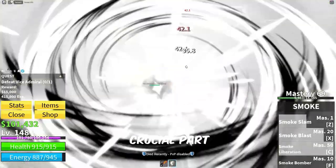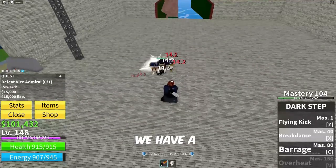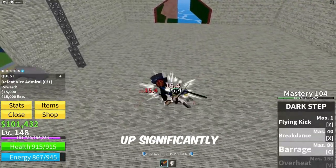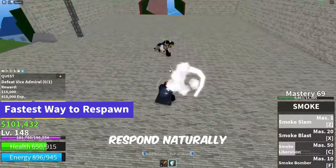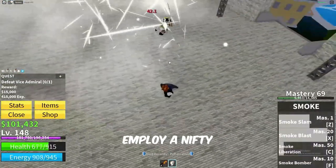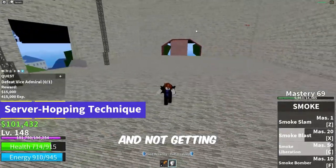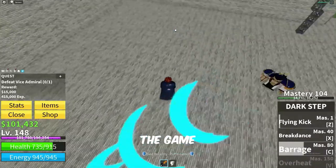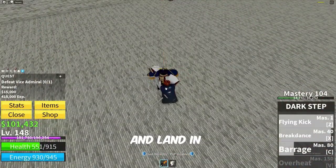Now, here's the crucial part. If the coat doesn't drop after defeating him, don't fret — we have a clever trick to speed things up significantly. Instead of waiting for the Vice Admiral to respawn naturally, which takes a whole 10 minutes, we're going to employ a nifty server hopping technique. After defeating the Vice Admiral and not getting the coat, simply close the game, then reopen it. This will cause you to switch servers and land in a new one.